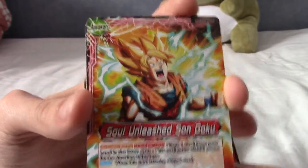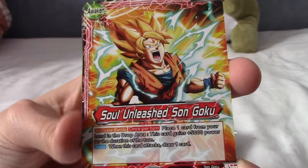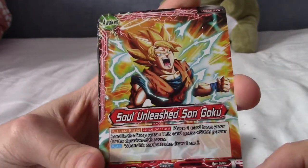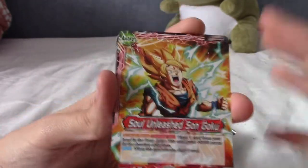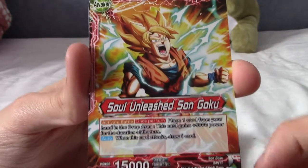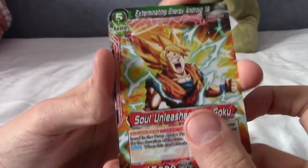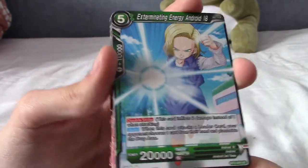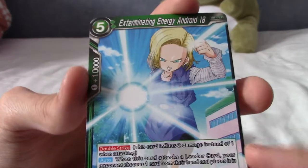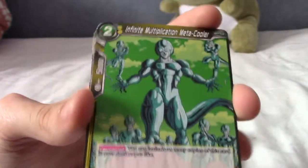I think I pulled that last time but I can't remember. Okay, so this is one of those leader cards — Soul Unleashed Son Goku. From what I can tell from the app I downloaded, these are the base cards you put out, and the cards link to this one, so I'm sure the text goes into more detail. We've got Android 13 — Exterminating Energy. Android 13 is the one from the movie, the trucker hat guy.